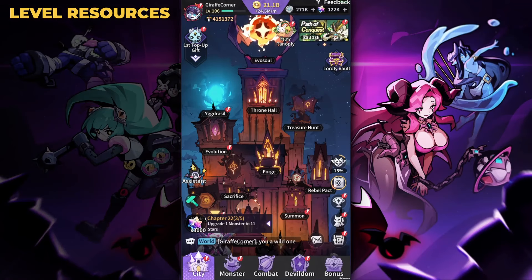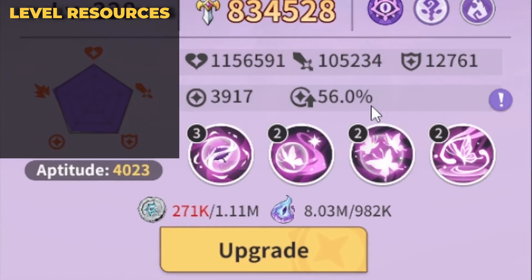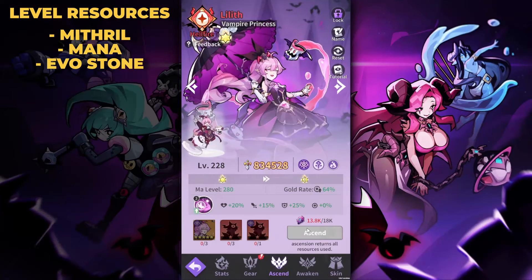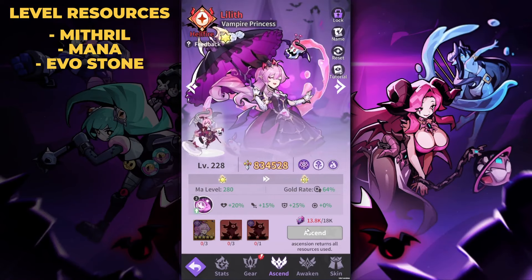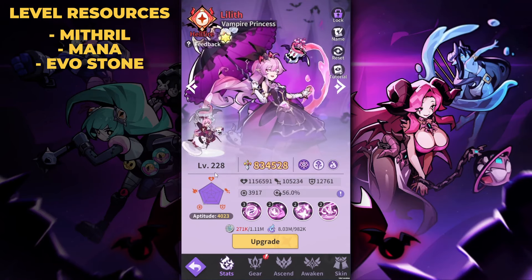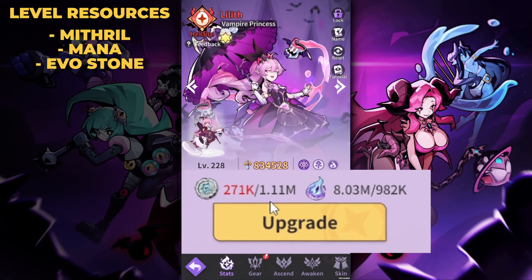Category one — leveling resources — is everything you use to upgrade your heroes, or monsters as they're called in this game. If we look at my Lilith, the resources are mithril, mana, and evo stones from the ascend tab. All three are equal in value, and as you progress from early to mid to late game, the demand increases at a rapid rate. To go from level 228 to 229 costs 1.1 million mithril and 982,000 mana.